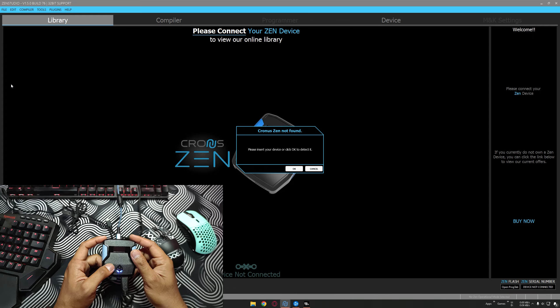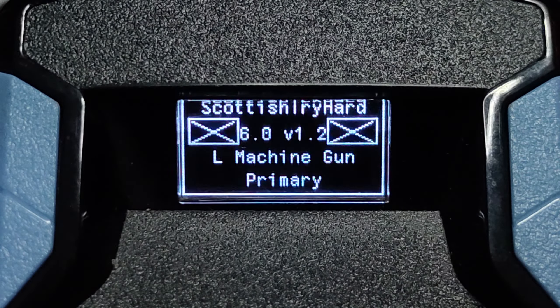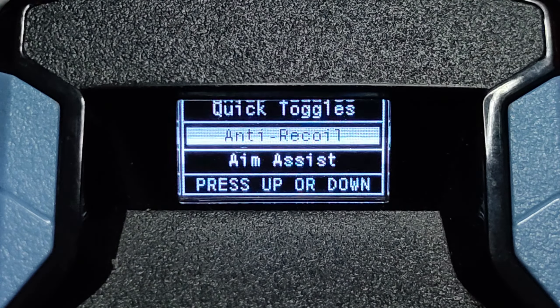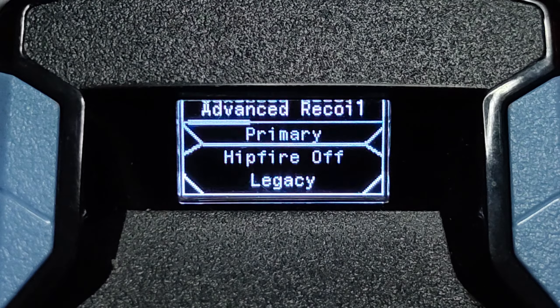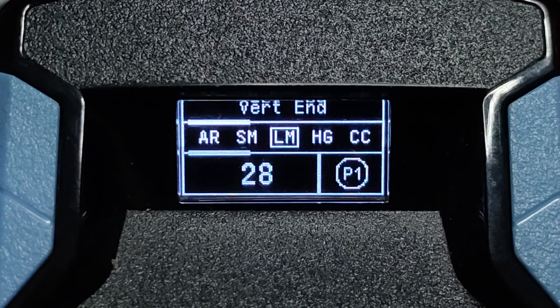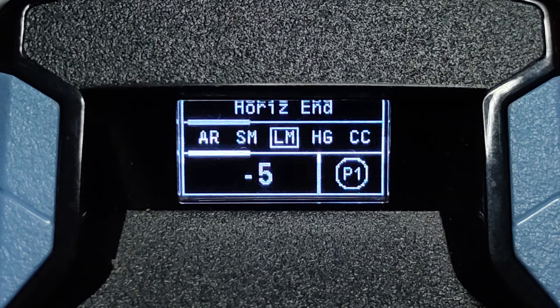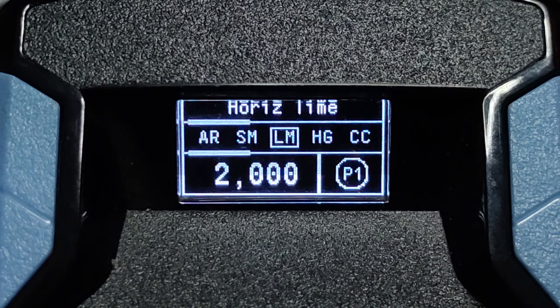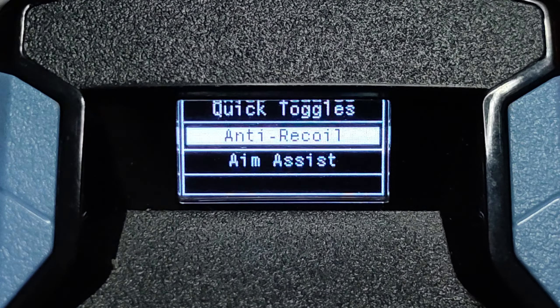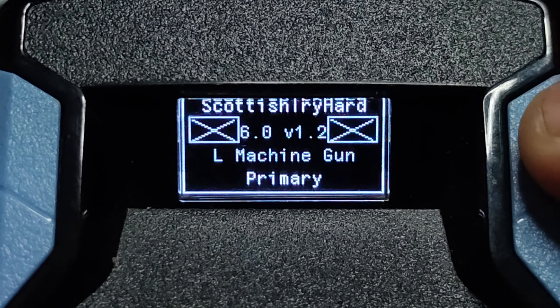For the second, third, and fourth scripts I will show you in zoom-in version. Go to the second slot: Scottis Trehar 6.0 version 1.02. Go to the Script menu, Anti-Recoil. I'm using Advanced Recoil Legacy: vertical start 30, vertical mid 26, vertical end 28, vertical time 3000, horizontal start 6, horizontal end minus 5, horizontal time 2000. Remember to turn off all the MSCS options.